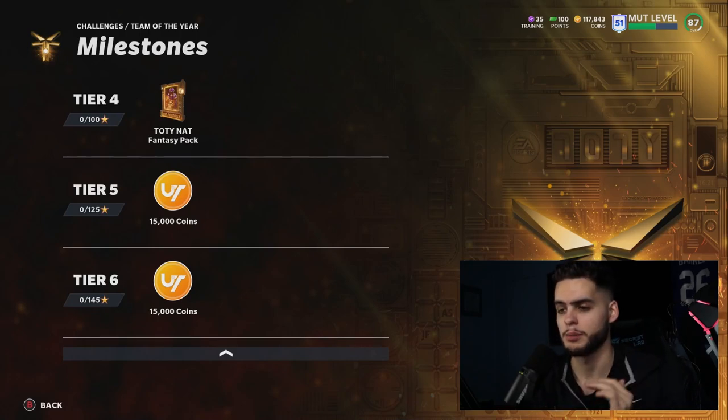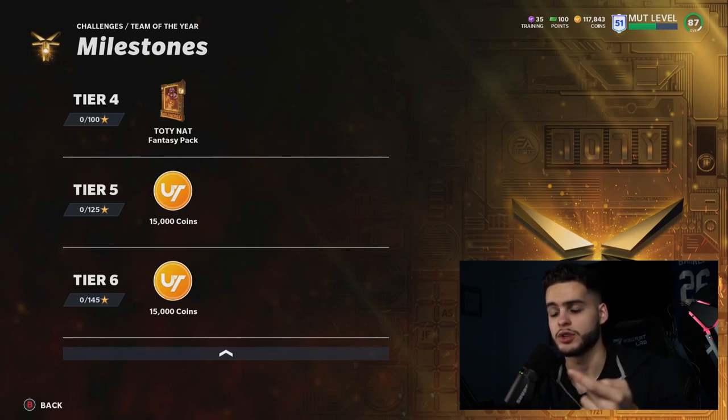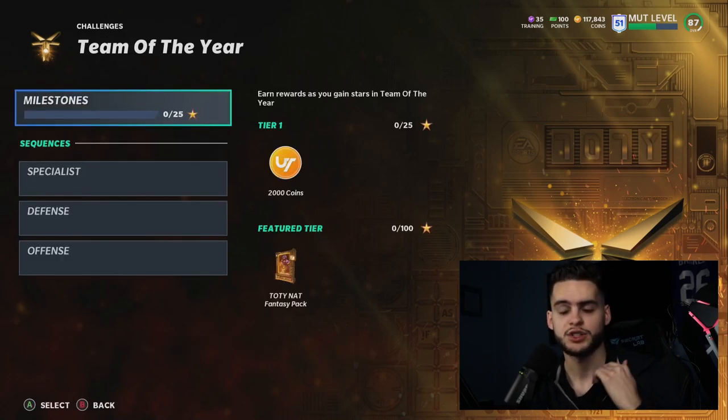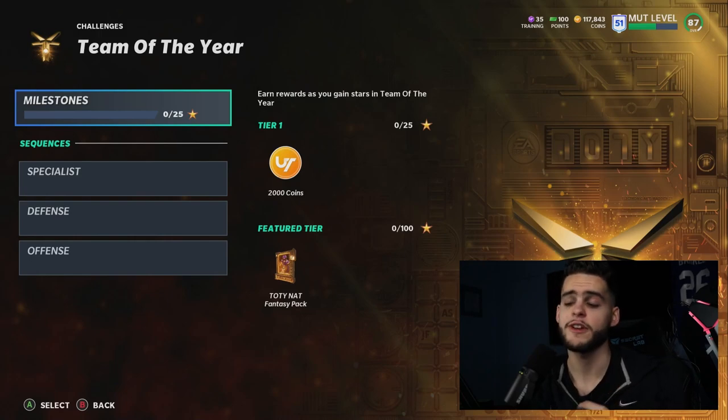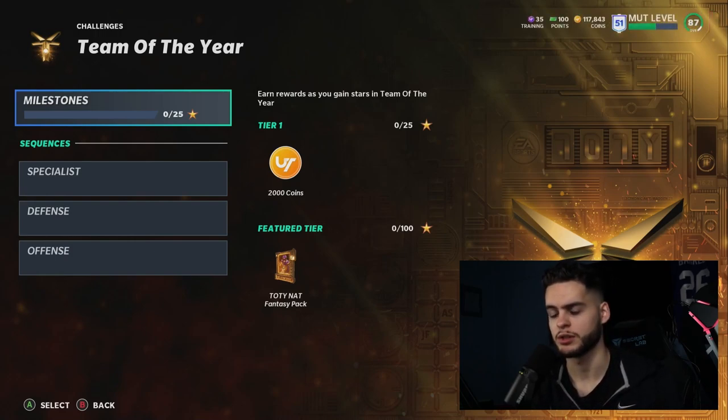The NAT fantasy pack is offensive, defensive, and specialist, meaning you get one hit from each spot. So you could get Stefon Diggs in one, Joey Bosa in another, and Gunner in the third. You could also get Russell Wilson and Xavien Howard. It's all preference-based — taking the best of what you can find. I'm going to rank them first for you guys in case you're getting these done fast. Team of the Year fantasy packs are hands down one of the most exciting things all year — those three hits are so much fun!